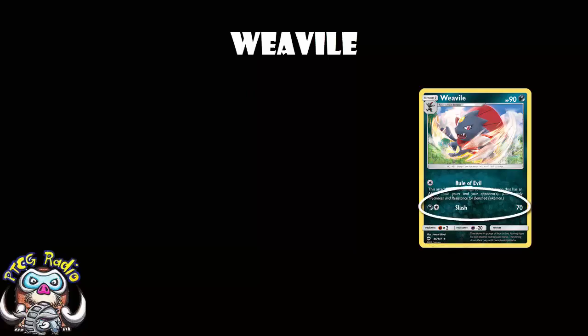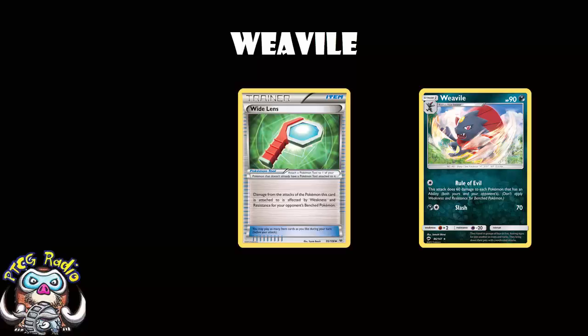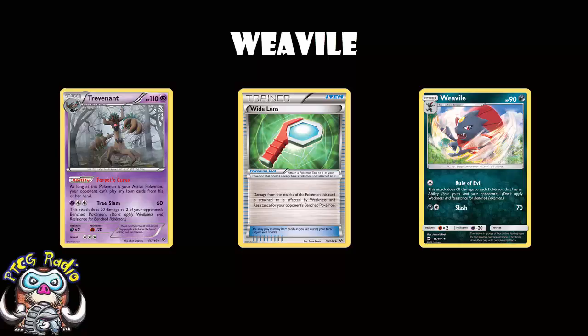We can do 70 for 2 energy, but let's face it, we're only worried about Rule of Evil. This attack does 60 damage to each Pokemon that has an ability — both yours and your opponent's. Don't apply weakness and resistance for benched Pokemon; that's fairly standard. In Expanded, you can KO every Trevenant instantly using this attack, which is kind of fun. But we're going to be largely staying in Standard here.